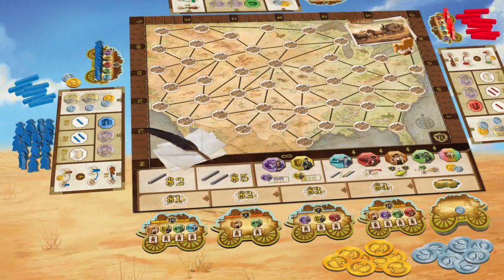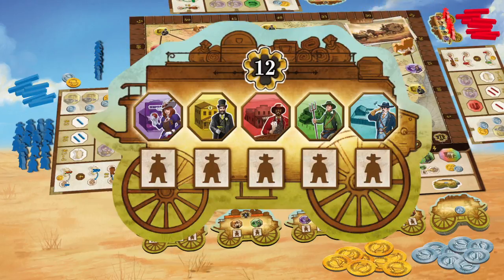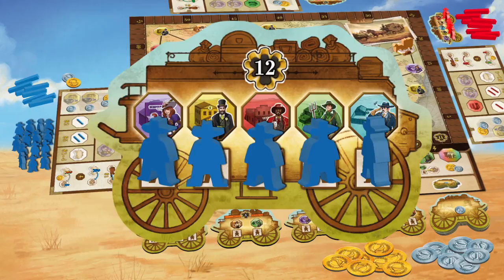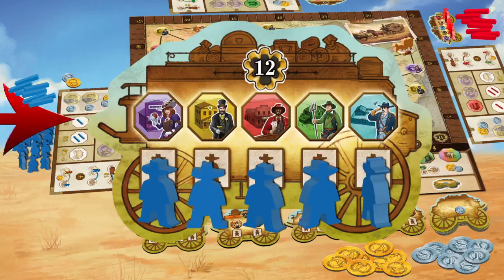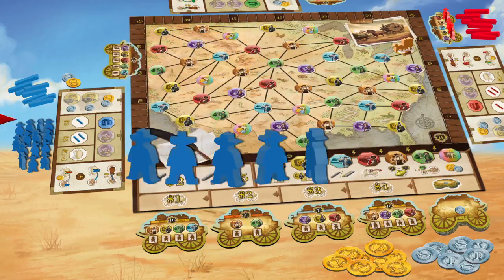At the beginning of the game, the setup looks like this. The Pioneer and Hotel tokens are randomly placed on the map. All players begin with a starting coach, to which they add 5 Pioneer pawns in their player color. These 5 illustrations on the coach relate to a job and where a specific type of Pioneer can be placed on the map.